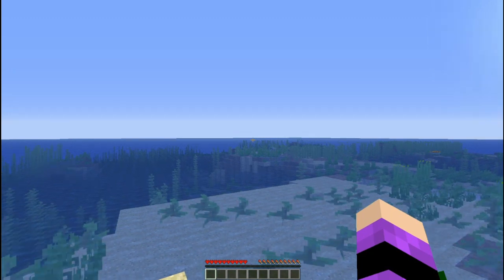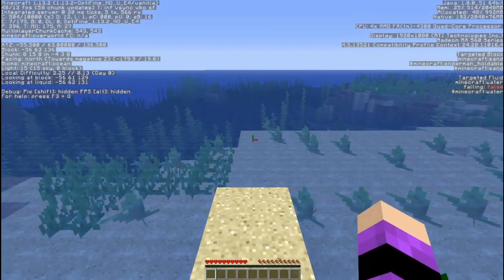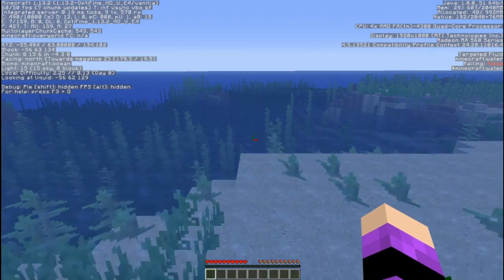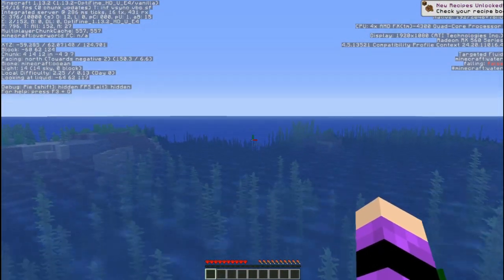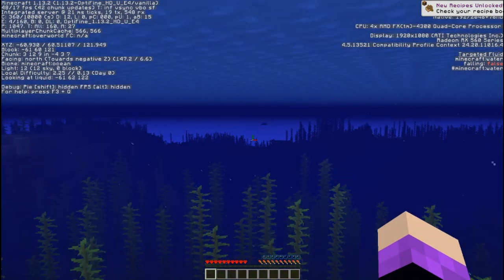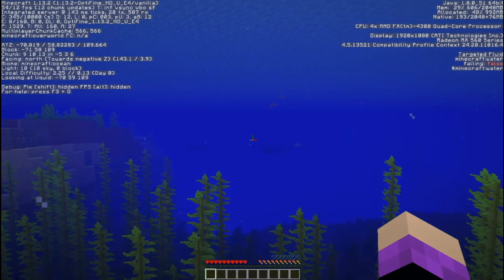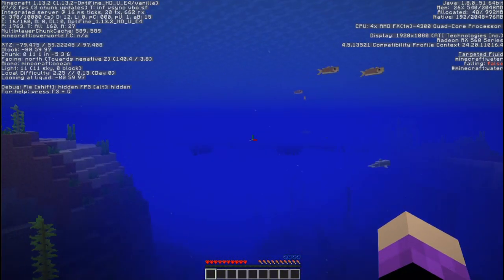First thing we need to do is head to negative 192, negative 209 — apparently there is wood there. So we need to go this way. We're heading in this direction, and supposedly there is wood and iron in this direction.